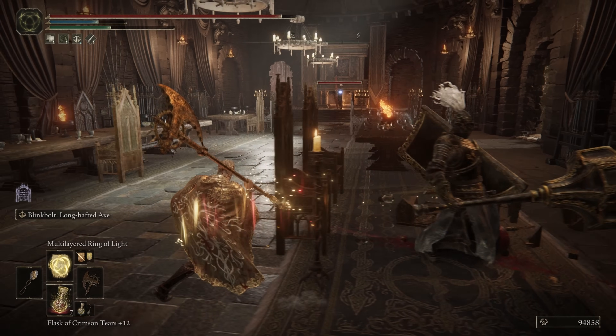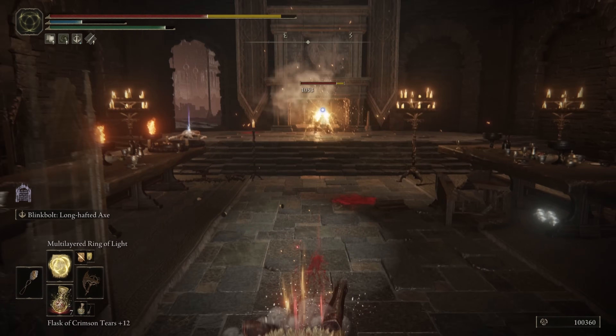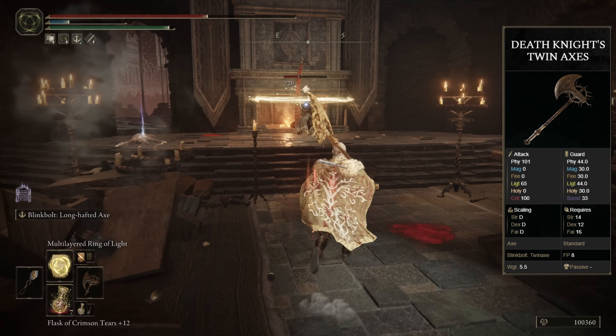This is a very strong ability, has high posture damage, and it's going to keep you safe as it gives you additional iframes when you're in that teleporting state. In the case of the Twin Axes, it's pretty much the same thing.